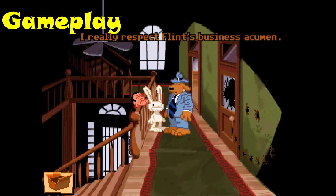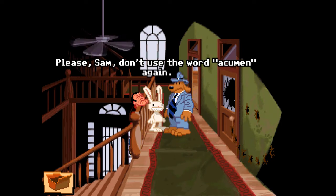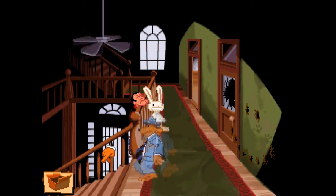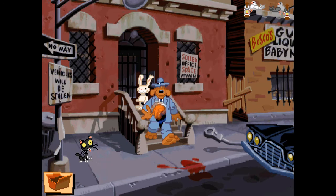Gameplay for Hit the Road is a point-click adventure game where Sam and Max need to find items, use these items, and find new locations to ultimately figure out what's going on. Everything has a different way you need to interact with it, and there's six commands you can use: walk to, talk to, look at, pick up, and use.